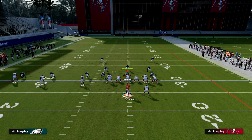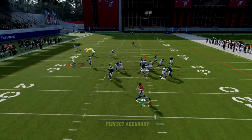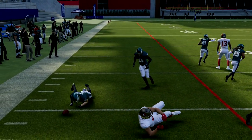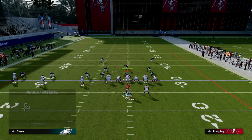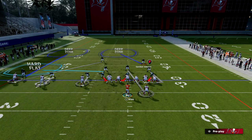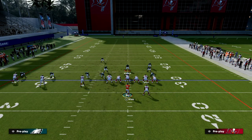Mesh is really good this year because they actually do run into one another against man-to-man coverage, giving you a natural pick and a natural rub to get separation. To stop this play, the defense is basically going to have to make specific adjustments and user the middle of the field.